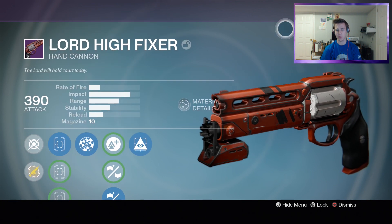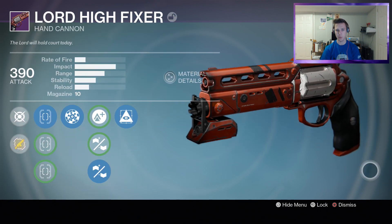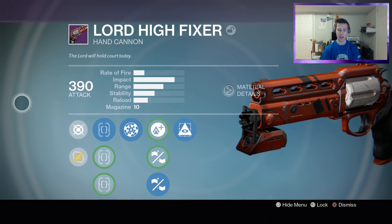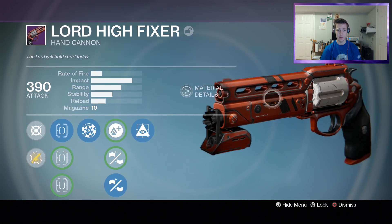Pretty awesome tier-one rolls, I would say. Nothing really much I would want other than Icarus. My god roll would be Icarus and Hidden Hand — I don't know, hand cannon — but I don't think that's ever going to happen. But yeah, let's hop into some crucible and see what we can do with this bad boy.